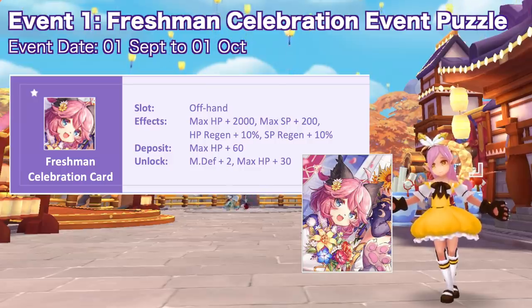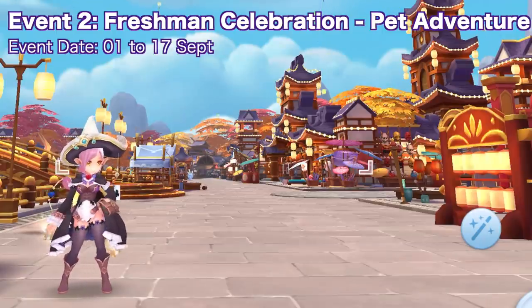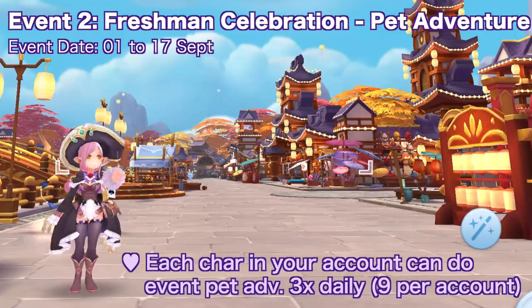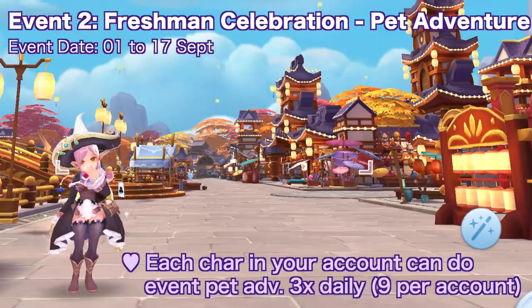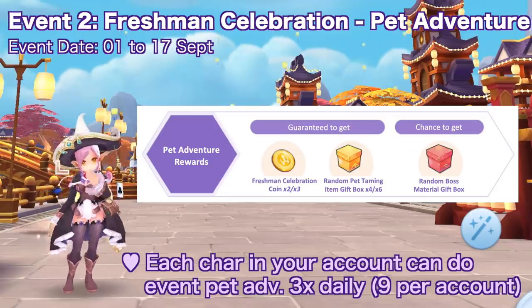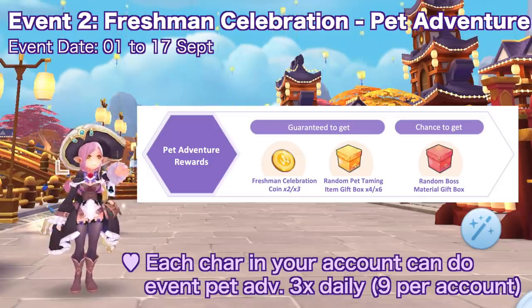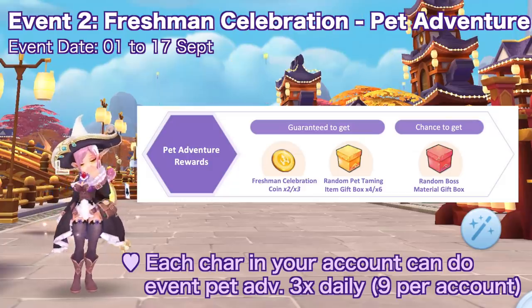Take note that all characters in the account will share progress for this event. Up next we have the freshman celebration pet adventure — for 16 days, each character in your account can embark on a time-limited Prantera pet adventure map three times daily, where you can get a random pet taming item gift box, random boss material gift box, and freshman celebration coins.